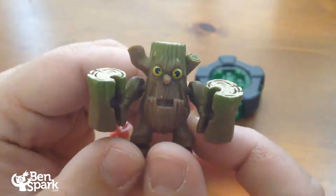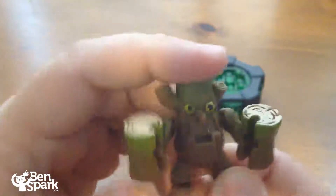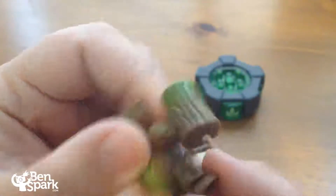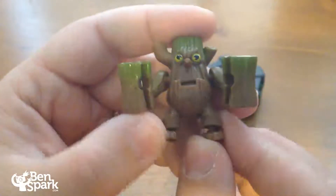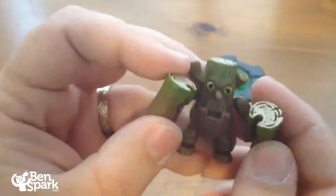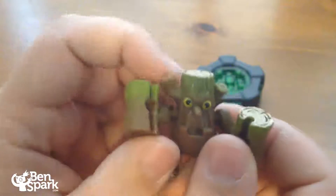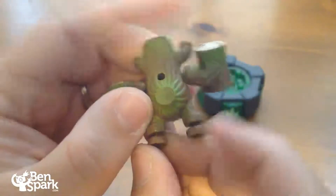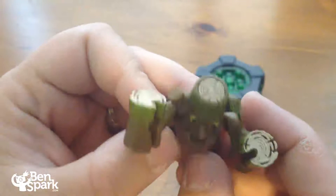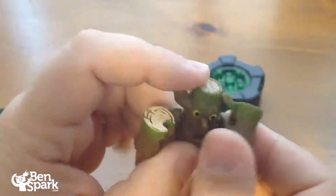And then we've got Stump Smash. Stump Smash looks awesome — fully sculpted body. The legs don't move very much, but the feet do move. And these big smashing arms and hands of Stump Smash also move. You can put things in his hands so he can hold different things. He's got a hole in the back and different knots in the wood. Terrific character — great coloring, very nice.